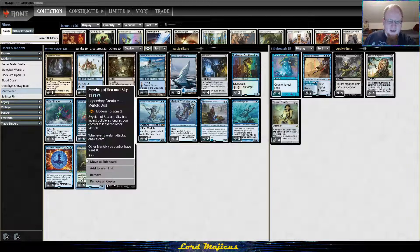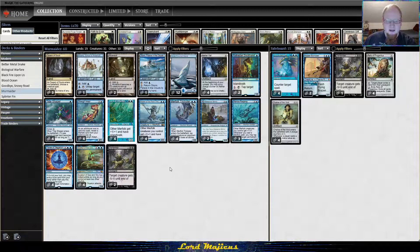We got Svyelun, the Goddess of Sea and Sky. She's ridiculously powerful — I've watched a bunch of people play matches with this card already, it's just absolutely insane. Card advantage, you can play it into like Supreme Verdict and you lose like two guys but you still keep the most important things. It protects your other guys from removal a lot, like Unsettled Mariner does. This card's insane.